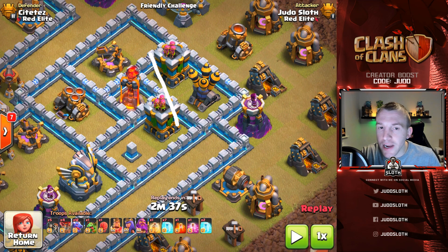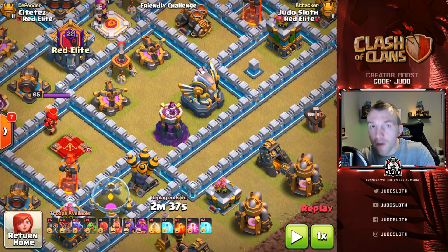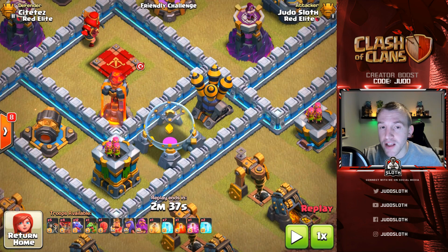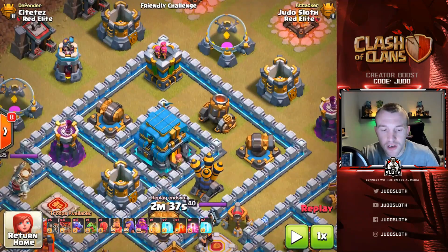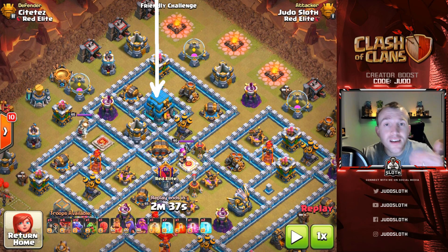In this top area I just continue to freeze until it's down — none of those defenses are going to shoot at my dragons because I'm constantly freezing. Moving down the base, the Eagle is one you want to freeze, and I can actually freeze the Expo alongside it for even better value. Down to the bottom air defense, I can freeze that alongside the Archer Queen — again getting multiple uses from the freeze spell. I decided to take a couple of Warbreakers to get one layer in and create the funnel, and there's no multi Inferno at this top area so I don't have to commit a freeze to get them in.